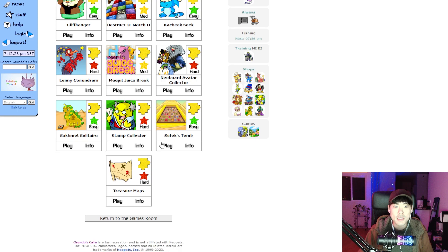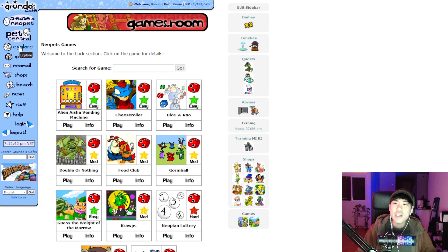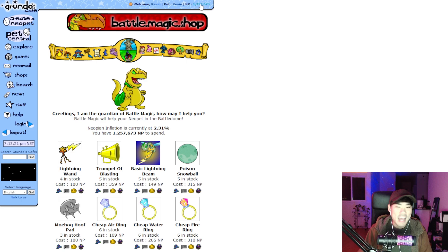Some of the most fun things added to the game are the new games. There's Juice Break, Zutex Tome, and new featured games like Advert Attack, Carnival Terror, Ice Cream Machine, Faerie Cloud Racers, Extreme Herder, and Invasion of Maraqua. It's really exciting to see new progress being made within the Neopets brand, especially since a lot of us are used to watching the downfall of the site — it's nice to feel like we're on a trend upwards.